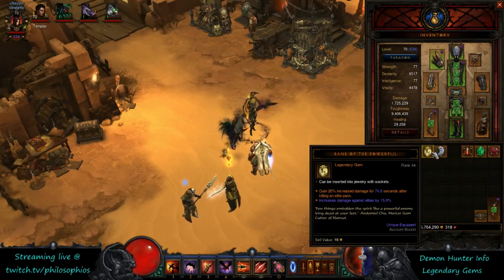The Bane of the Powerful is very good for T6 farming — the elite damage bonus is quite useful, and since you're killing elites often enough you'll have nearly 100% uptime on that 20% damage bonus. In higher greater rifts the uptime is more questionable, since you have to kill an elite before you get the full benefit, and the value diminishes as elites take longer to kill. It's a very good damage increase for T6 speed farming.